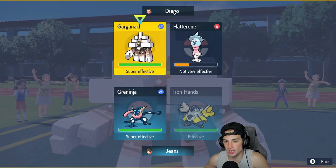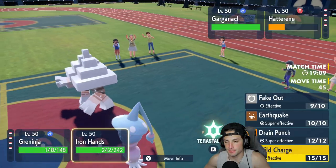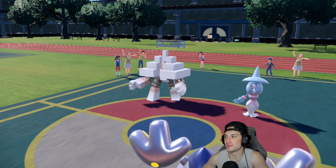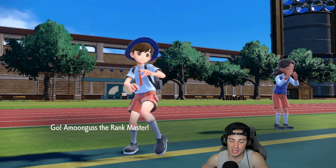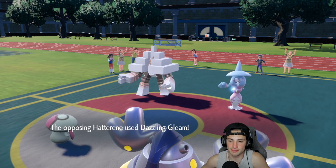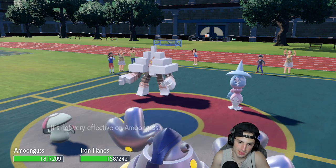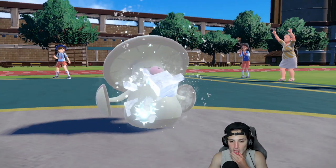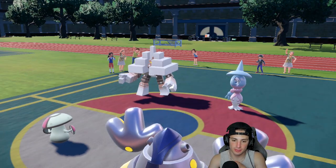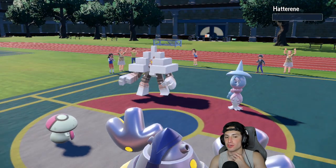I think I'm just gonna Wild Charge and get rid of Hatterene. It has Covert Cloak — had I known that, I would have just ripped Wild Charge straight away. Out comes Moonblast — Iron Hands is gonna take some damage. They'll Salt Cure my Amoonguss — I'm fine with that, Amoonguss is chilling. Wild Charge now flies and gets rid of Hatterene, which is big time. Ursaluna is probably gonna come out next.